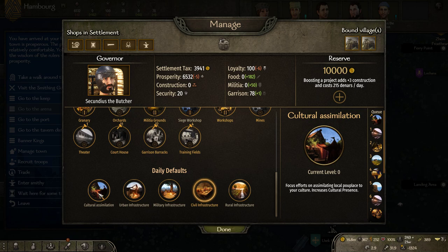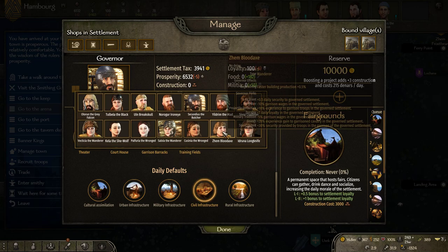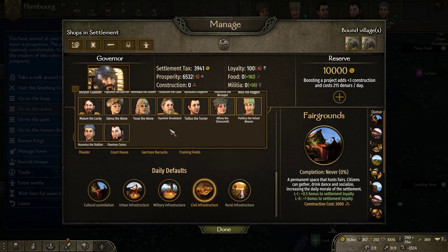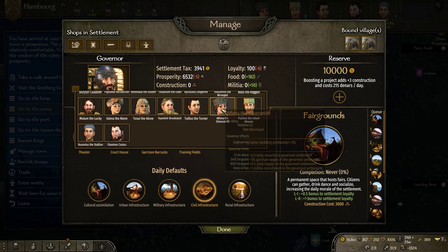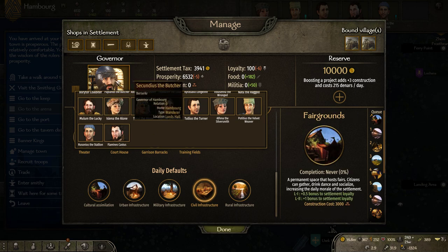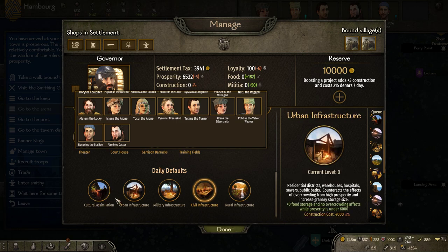Right now there's a Roman governing this place — one of our companions. You can also select one of the locals; you can see the amount of companions we have and these are the locals you could select. If you're not running a companion-heavy campaign and want to save companions for something else, you could have one of the locals rule, but they won't get any stat upgrades in their character sheets. Since we're running a mod that gives unlimited companions, we're using one of ours.